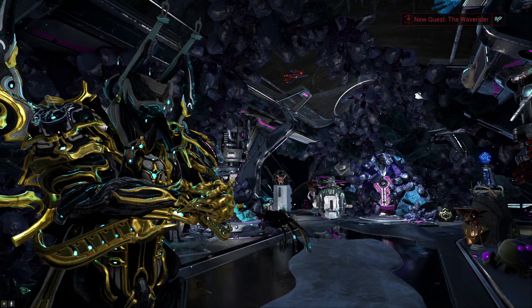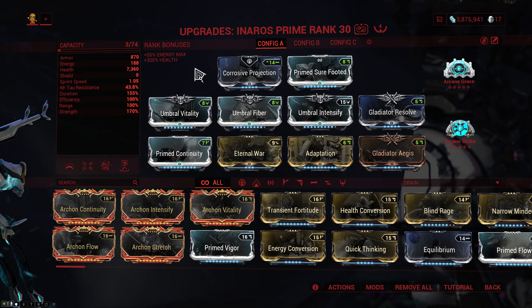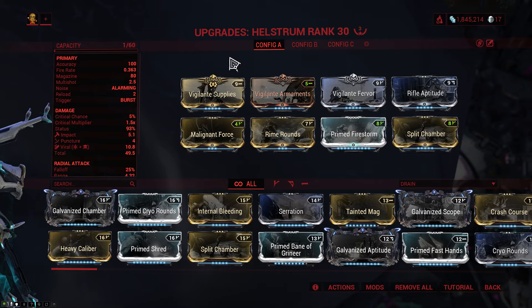I am running corrosive projection on my Warframe and I also have three vigilante mods on my companion's weapons. So if you get these weapons and they don't seem quite as strong as they did in this video, this is why.